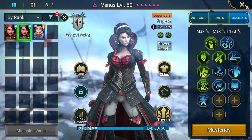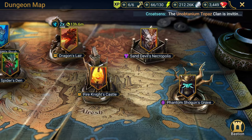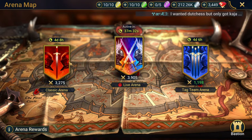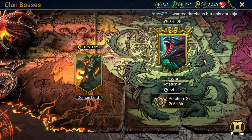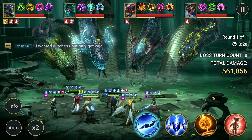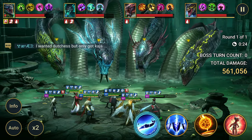Masteries aren't a priority yet but at least you have a reference. Decrease defense and weaken has application pretty much anywhere, as well as HP burns — especially in Spider or Dragon. You could also use her in classic arena or any type of arena for AoE decrease defense and weaken. But the main place most of you will want to use her is the clan boss — against the Demon Lord, she's perfect because of the debuffs she brings. Okay, so here we are in Hydra.